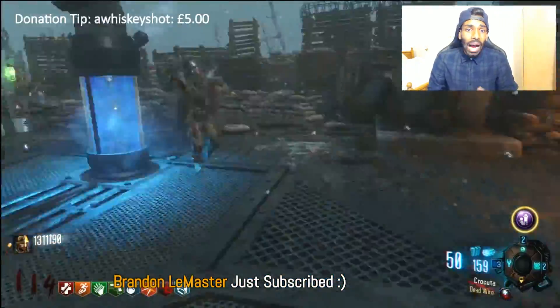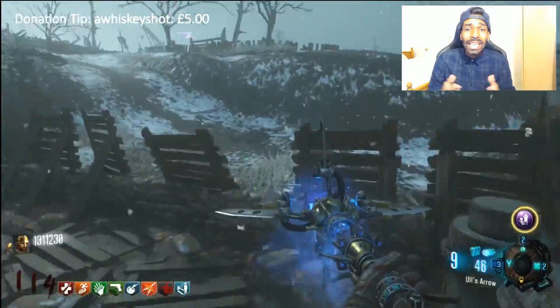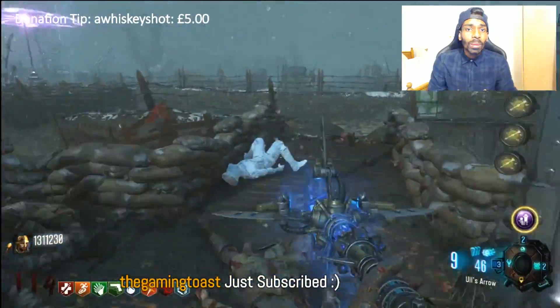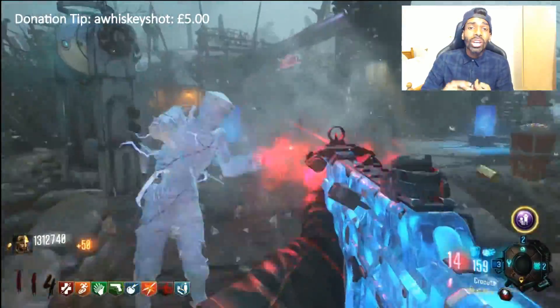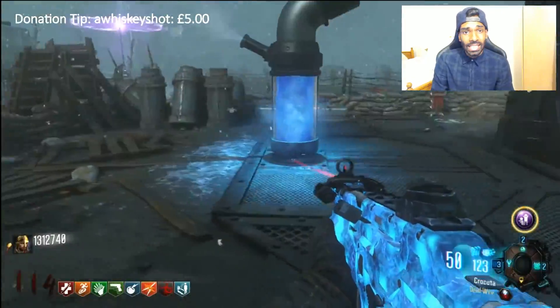I'm still working on a full guide video where I'll explain how to train the zombies around here and how to get to round 100 easily on Origins — I'll post that as soon as I can. If you're going to train near Gen 3, make sure you have Widows Wine grenades at all times, and on your secondary gun make sure you have the Wind Staff so when you're about to get trapped it can help you escape.